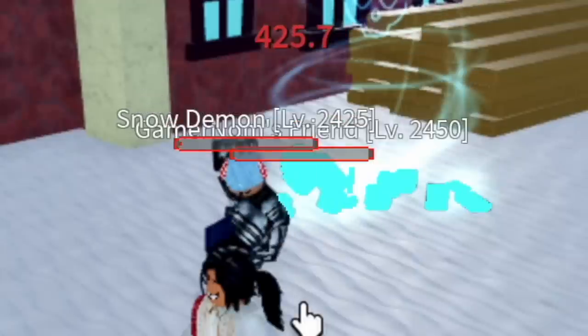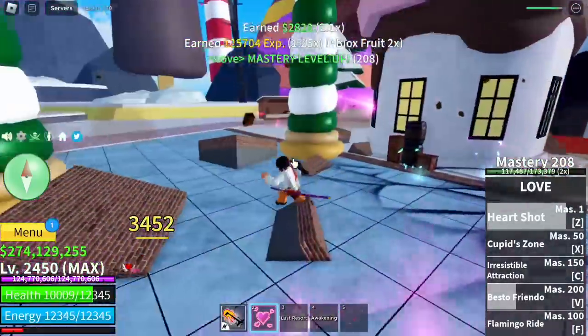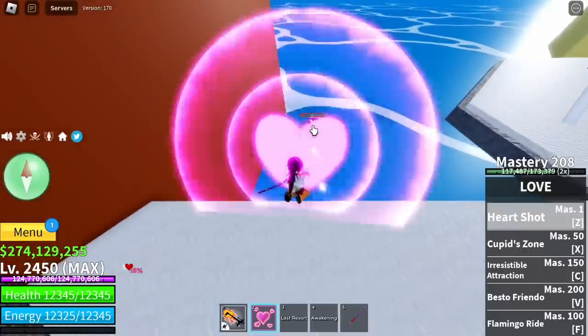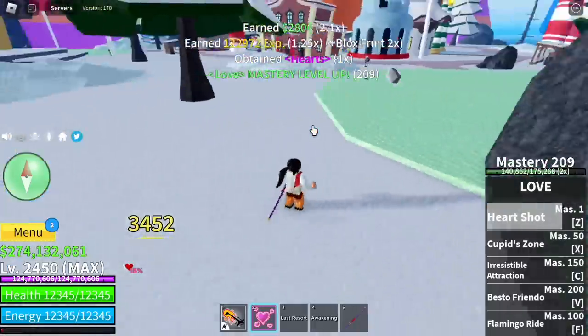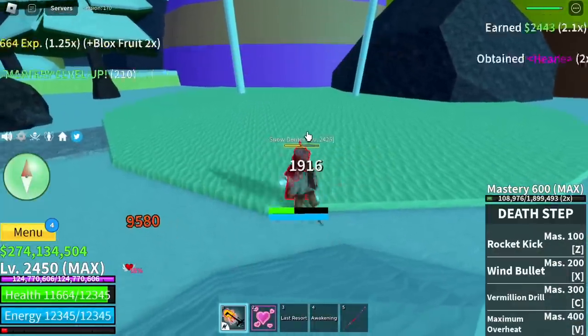Oh guys, we lost. And this snow demon is now going for us. We're gonna adventure a friend. Anyways, this is how you get hearts. There you go — defeating mobs.